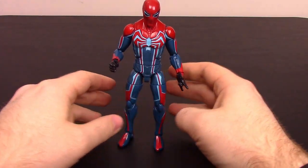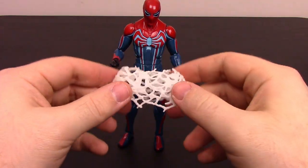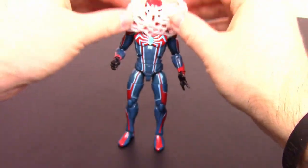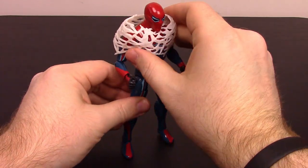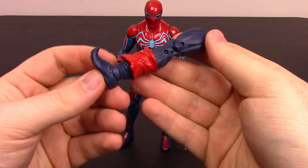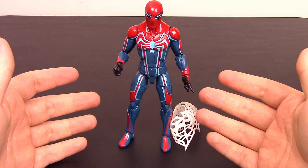He doesn't come with much for accessories — just the spider webbing that you can wrap around an enemy to trap them. He also comes with a leg for the Demogoblin build figure. That's really all there is for the Velocity Suit Spider-Man.